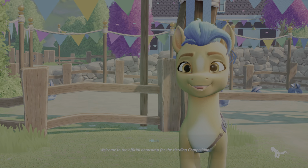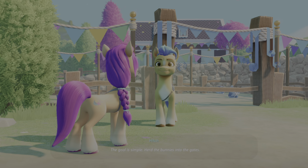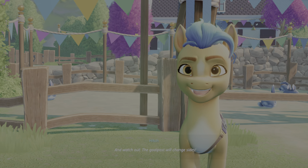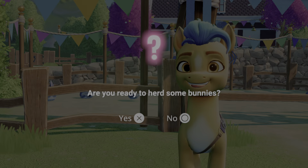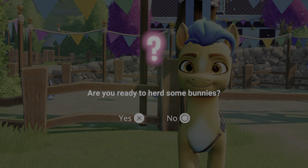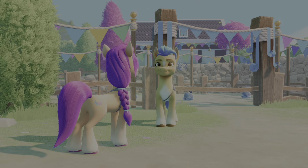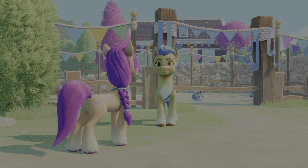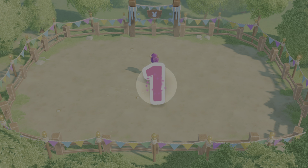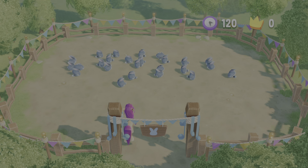'Welcome to the official boot camp for the herding competition. The goal is simple — herd the bunnies into the gates. The more bunnies you herd, the higher the score. And watch out, the goal post will change size.' To get the remaining amount of stars we need for this section, we have to score a 700 on the minigame. So this might take a couple of tries, but if you're good enough you can kind of get it in a single run, though it might take some practice.